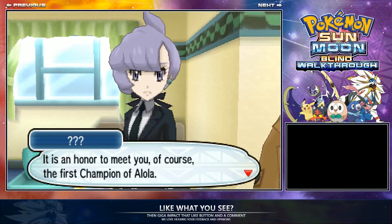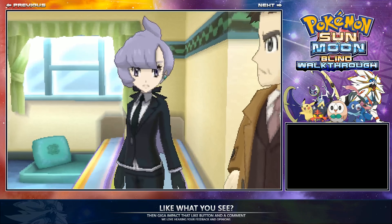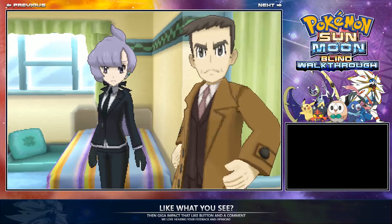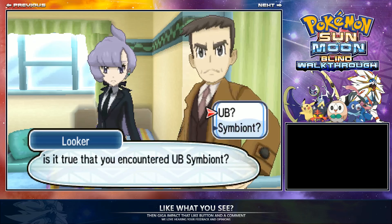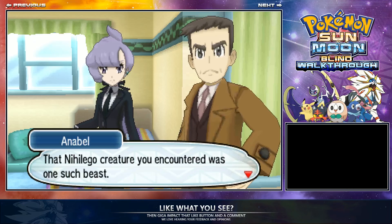You actually have to have a battle because they're trying to find a strong trainer. You won't battle against Looker — you'll battle against this person here. Just make sure your Pokemon are healed up. That's pretty much it before you can do anything.